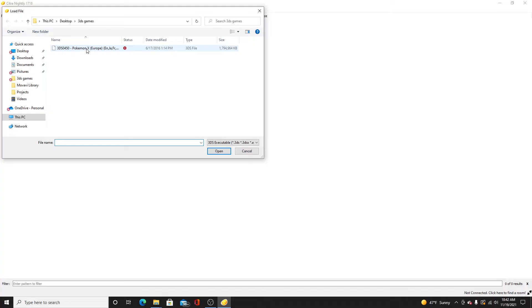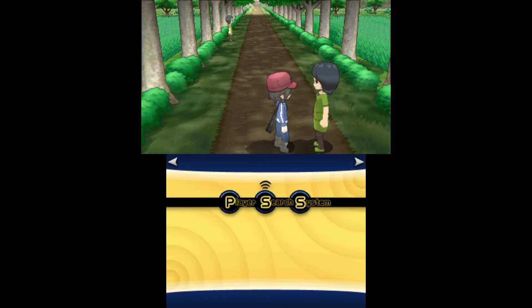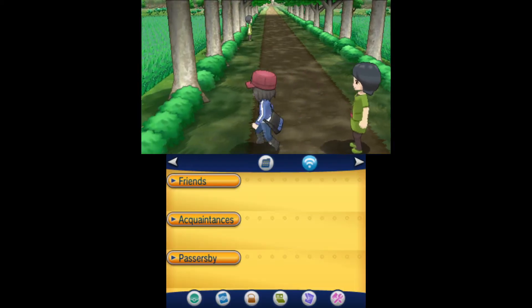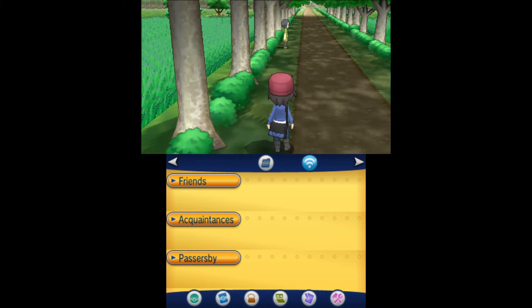I'm going to show you what it looks like with the default settings on. Most of your screen is not being taken up, and it's pretty pixelated. That's because the 3DS screen is a lot smaller than your monitor, so the pixels are a lot more noticeable. I'm going to show you how to fix that.